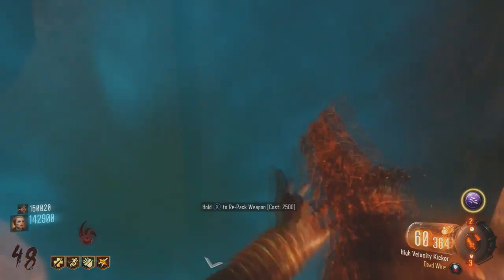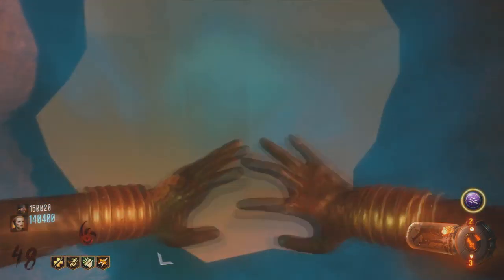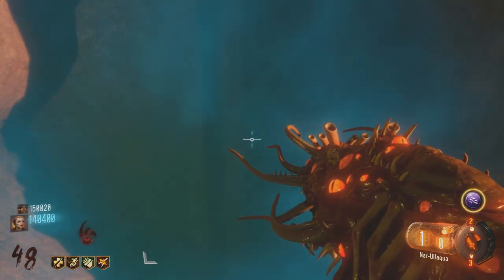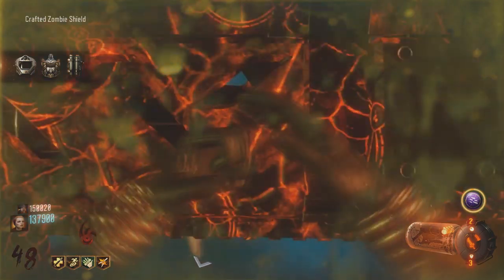Let me know down below. I've thought about like white and black — or black and white. Like, no color could be the fourth map. Once we've been through all the other colors, then it's black and white, and then you can turn on the power, kind of like Ascension.